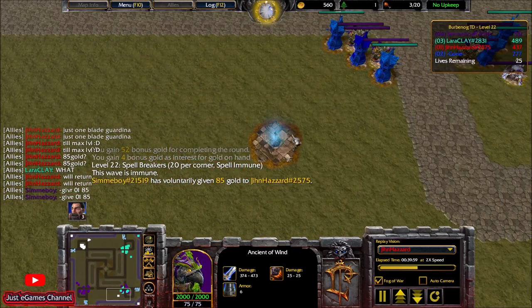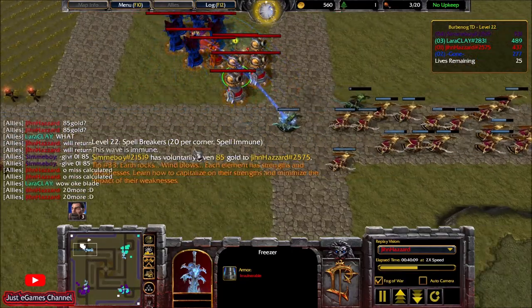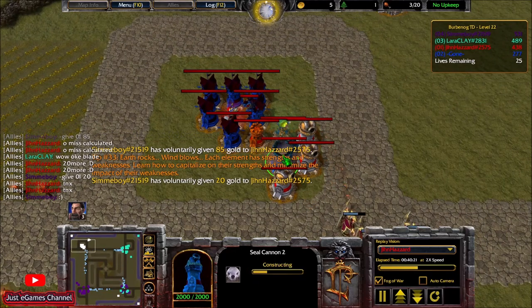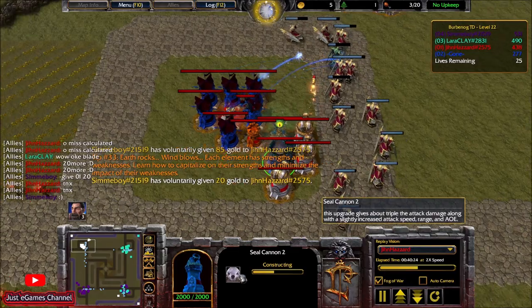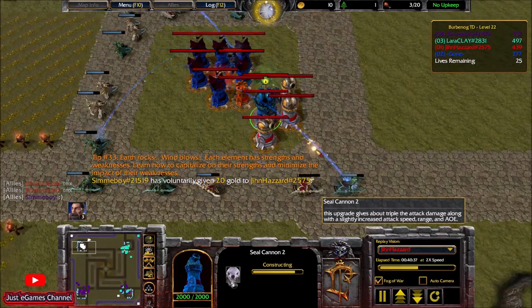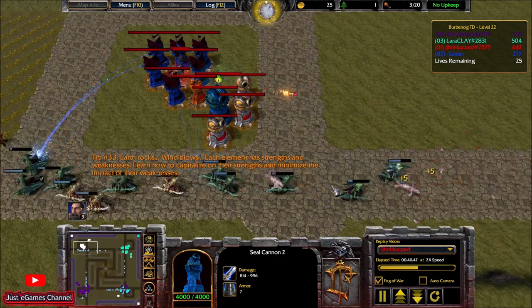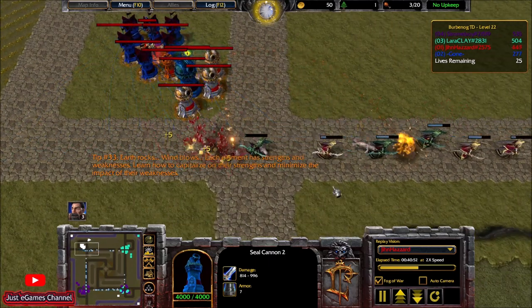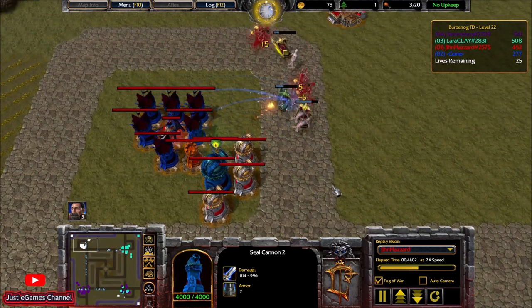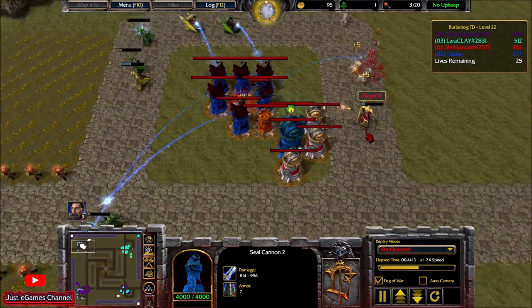I didn't need to build the freezer because when the other player left, he gave me his freezers — I was so lucky I didn't need to spend one wood and 100 gold. This is the seal cannon 2 I was telling you about — slight increase in attack damage, range, and AoE. With this AoE I'll be really dealing massive damage to them. Look at this — I'm one or two-shotting them, splashing damage to everything.